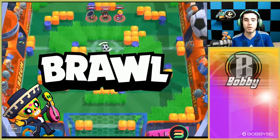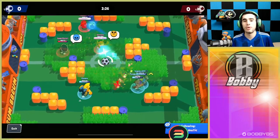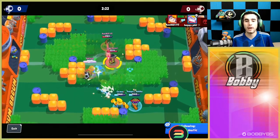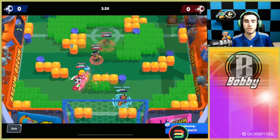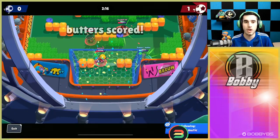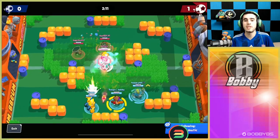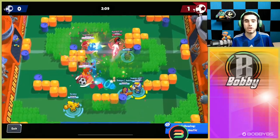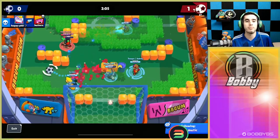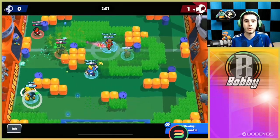In our first game, we're going up against a Poco, a Bo, and a Jackie. Jesse is not really the strongest brawler — it's not a brawler where you just walk around and one-shot people. We're facing a comp of Bo, Jackie, and Poco which is the exact opposite: all three of them are very dominant without their supers. It takes a little bit for things to get rolling, but once you're in that mid-game with Jesse where everything is flowing well, it goes really well.